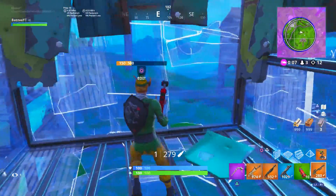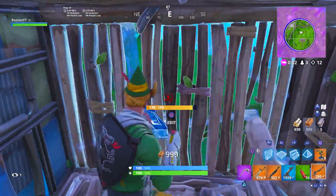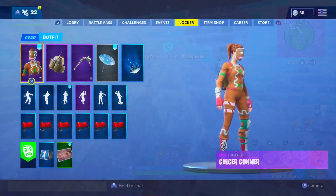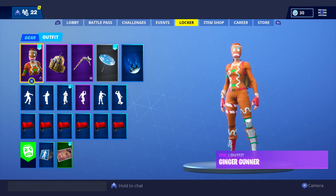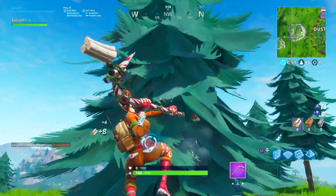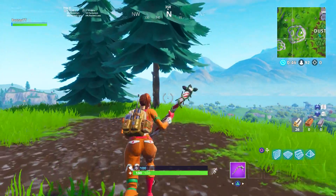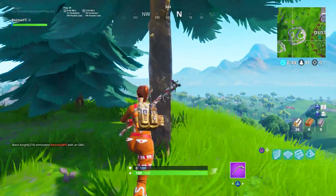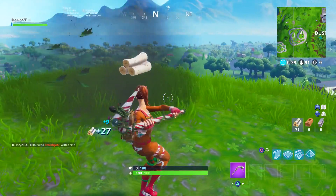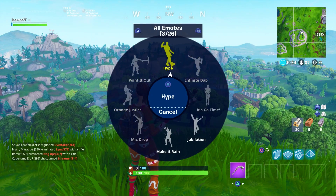Moving on to the next one: this is an interesting back bling you don't see used very much — quite unique. The colors go very, very perfectly, and this is the Ginger Gunner with the Top Notch back bling from the last starter pack — the Summit Striker starter pack. His back bling goes really, really well with the ginger skins because it's sort of an orangey, creamy color. It fits perfectly and has an orange torch on the left-hand side, so if you're into that, definitely throw on this back bling.